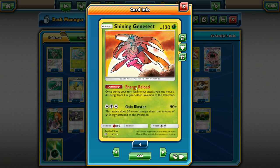He has an ability which helps facilitate this. Once during your turn, you may move one grass energy from one of your Pokemon to this Pokemon. So you can have an energy on the bench, move it to Shining Genesect, which can help you get that three energy cost quicker.